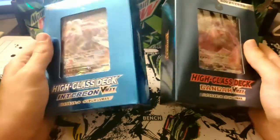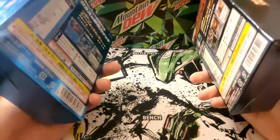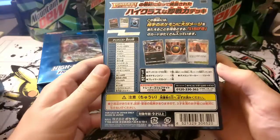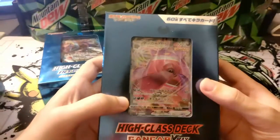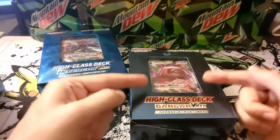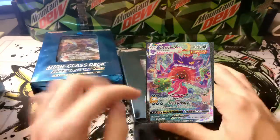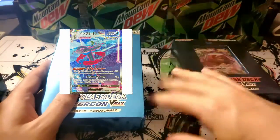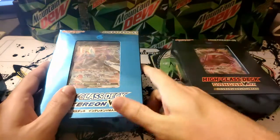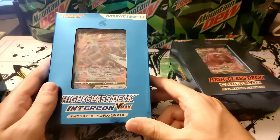Something I did not know when I first looked at these is that they have a chase card. There's a chance for a chase card inside each one. I need to find it, because this Gengar alternate art that they want us to get is amazing. The Inteleon one's pretty cool too — just sitting on a cloud, shooting a sniper. That's just Inteleon's Gigantamax VMAX form.